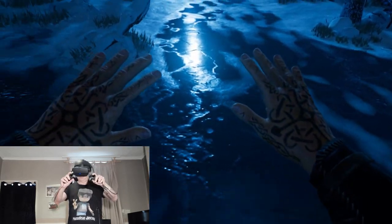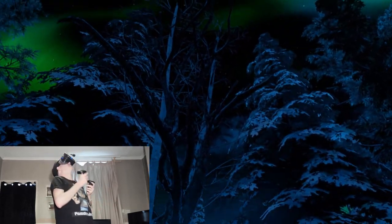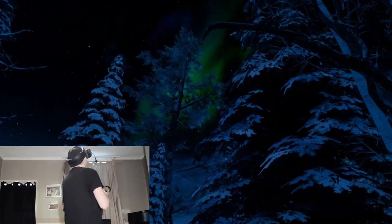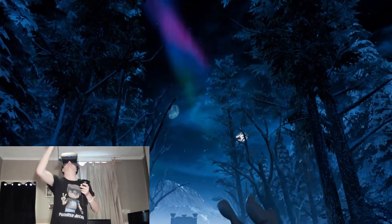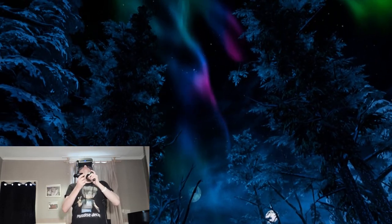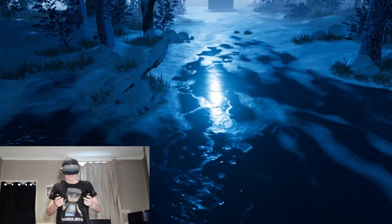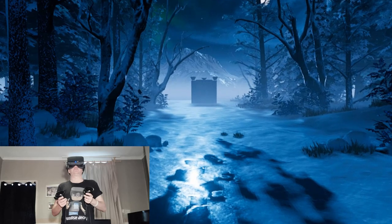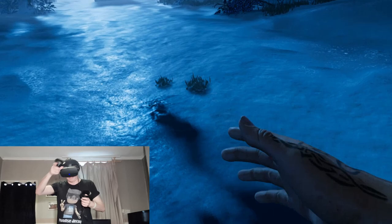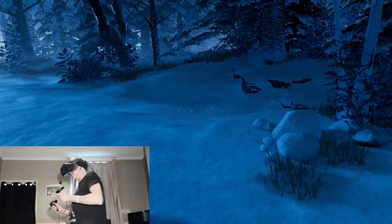Agus Hall. Okay, wow. I'm going to be saying wow a lot, I do apologize. We've got the Northern Lights above me — I don't think I'm on Earth, I think I'm on an alien planet. And I love snow in VR games. Look at that — have I got footprints behind me? I have! I've got footprints and everything.